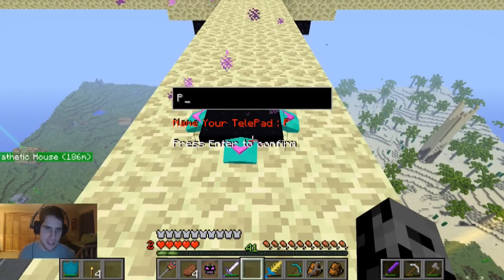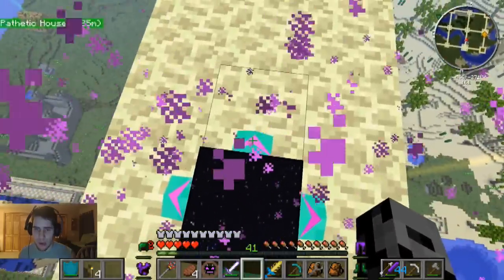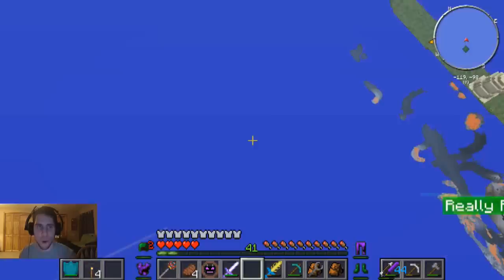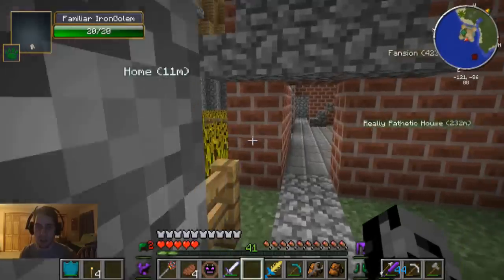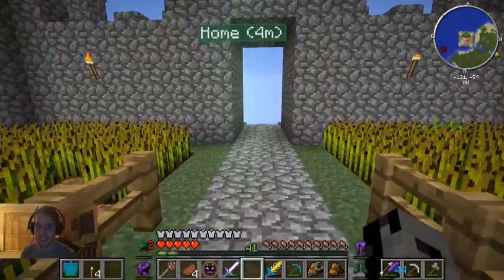Fanchin - we'll call it obviously. Now we can actually use this to teleport back and forth. Let's try it - this is so cool! It pops up 'epic castle home' and here we are. Very cool, that's gonna be really useful. Anyways guys, hope you enjoyed the video - if you did make sure to leave a like and subscribe. Thanks for watching, I will see you next time!